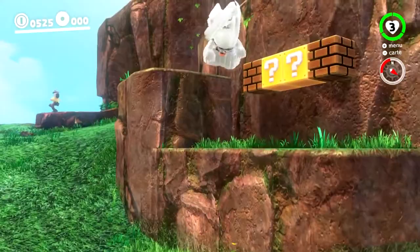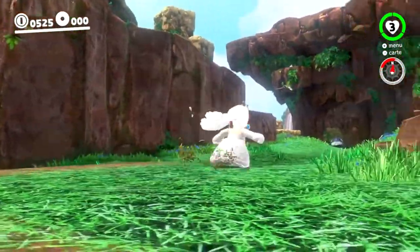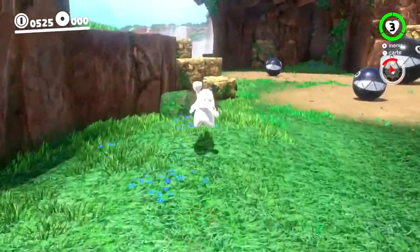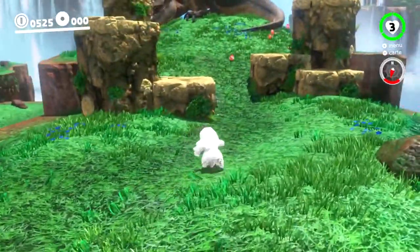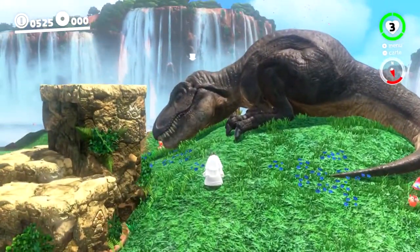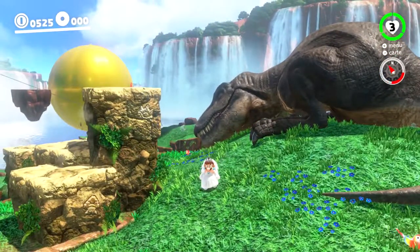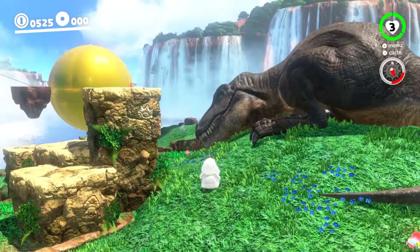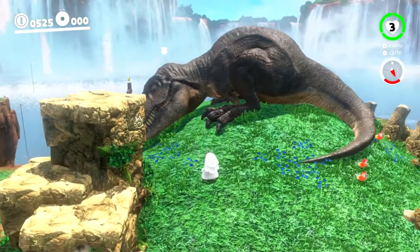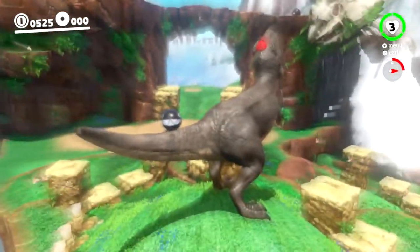On peut aussi devenir un tyrannosaure — c'est un peu du nawak, ça devient Jurassic Park. C'est le côté un peu négatif de la chose. Quand je dis tyrannosaure, vous vous attendez à un truc rigolo, mais non — c'est vraiment un raptor, là. Il sort tout droit de Jurassic Park. Le fait de faire quelques PNJ ou monstres réalistes comme ça... c'est quand même bizarre dans un Mario.